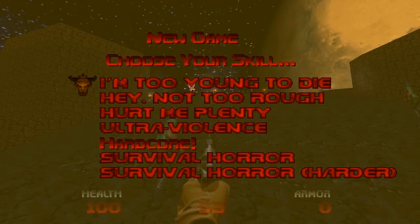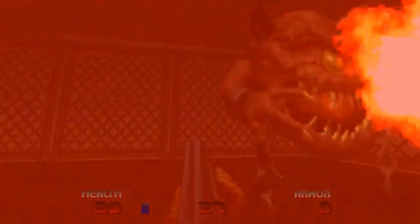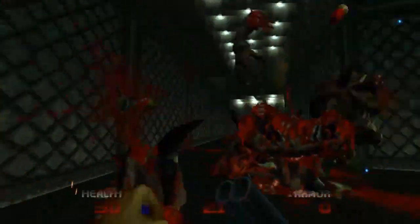One must remember that Doom 64 was a different sort of Doom. It came out after Quake and went for a more survival horror aesthetic. The game still keeps the survival horror aesthetic, and it even has a special difficulty mode called Survival Horror, and it's pretty tough but still fair. Essentially, you get enough ammo to fight, but the enemies do a good amount of damage and they are always teleporting in, making for a challenging but fun experience.